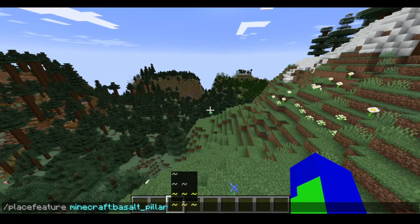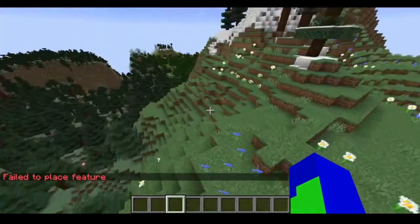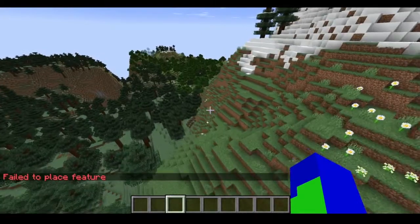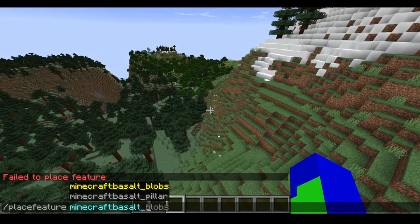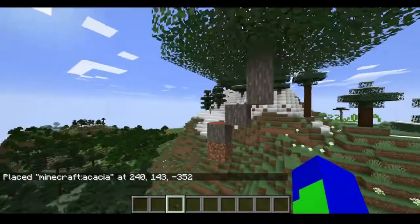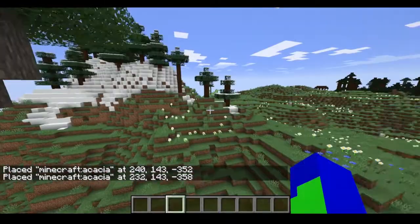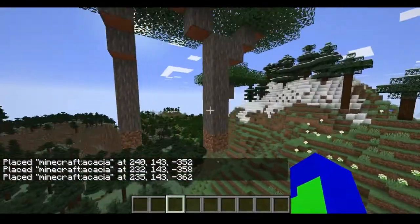And this is probably going to be really cool. I haven't tried the basalt pillar — unable to place it. It doesn't look like you can do anything, but if I do place feature, acacia, then there's an acacia tree that just formed right there out of thin air. Acacia, boom — it's a really cool command.